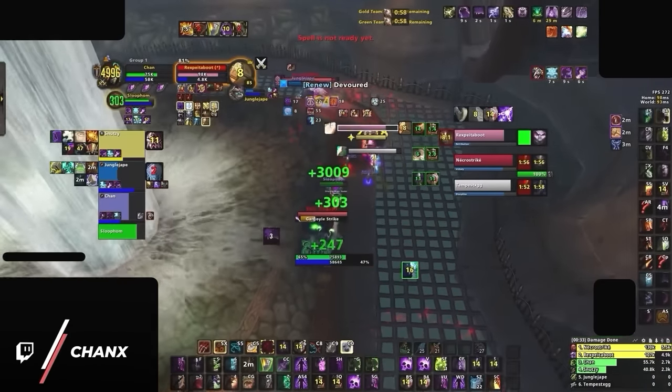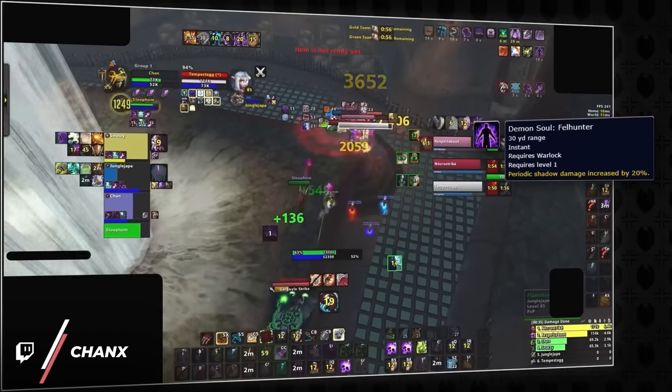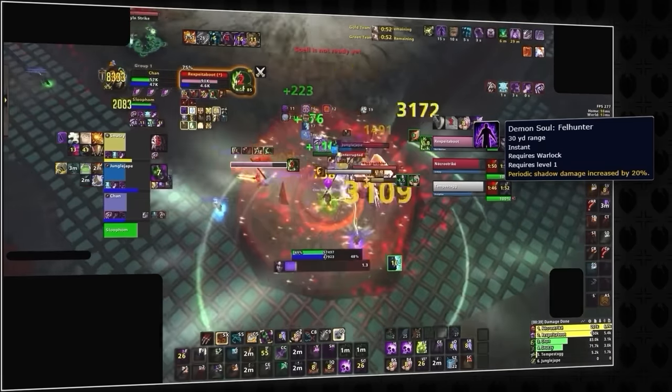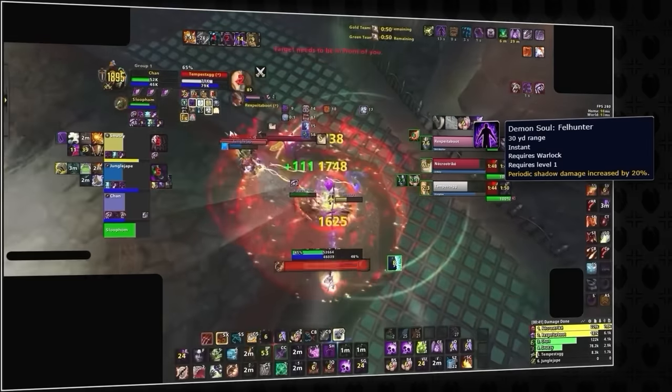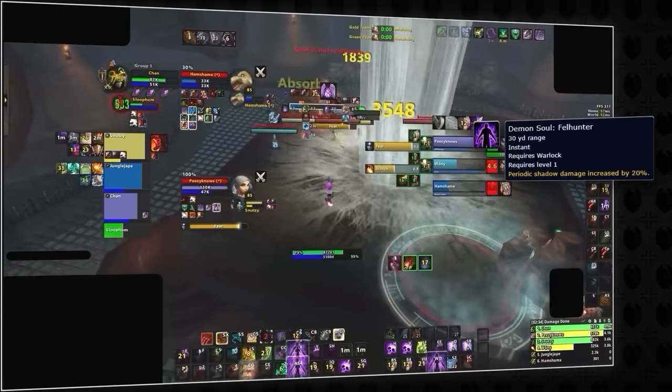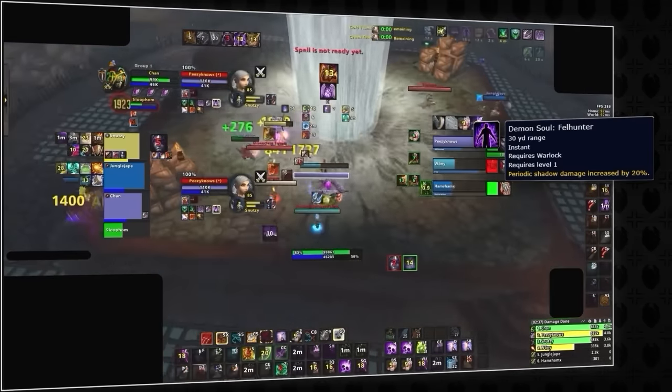One of the biggest differences between a good warlock and a bad warlock is how they use their main cooldown, Demon Soul. This will rank as our 7th most broken ability on this list because of a very confusing mechanic most players don't even know about. Demon Soul increases dot damage by 20%. Seems pretty straightforward, and you can already start to see why this ability would be so broken.